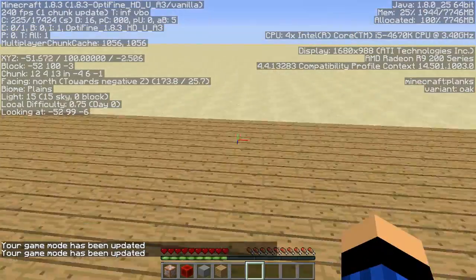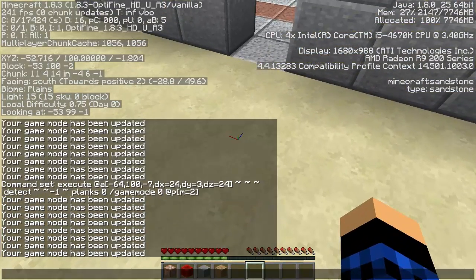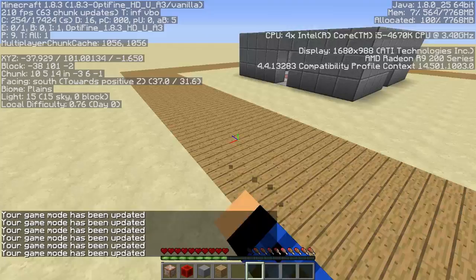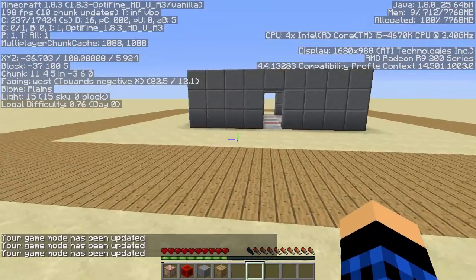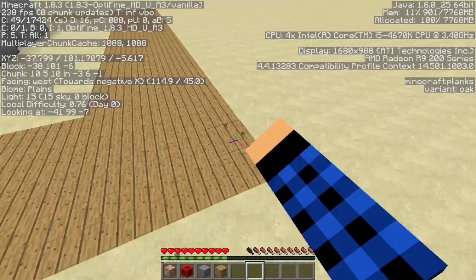Walk back out — I'm gamemode 0 again. Yes, you get spammed with 'your gamemode has been updated' but it still works perfectly fine for grief protection. You can break these outer blocks, but you could easily extend the grief protection further out.